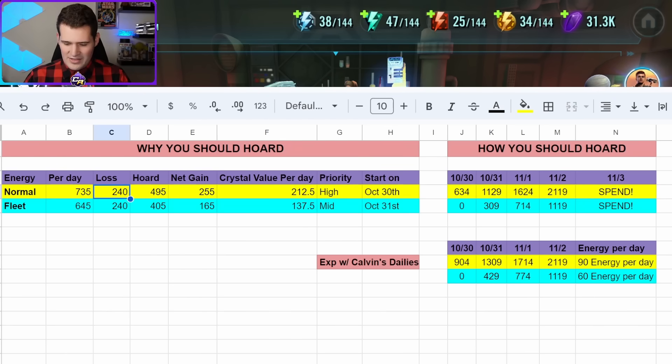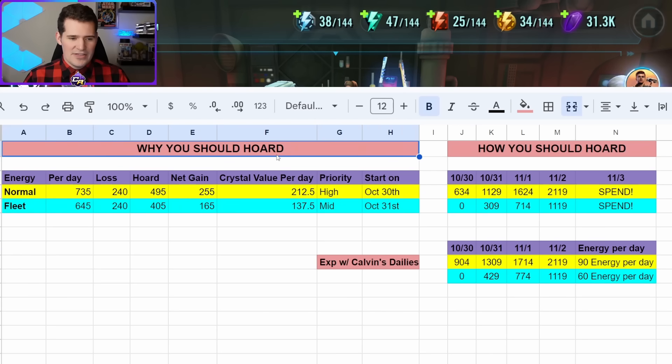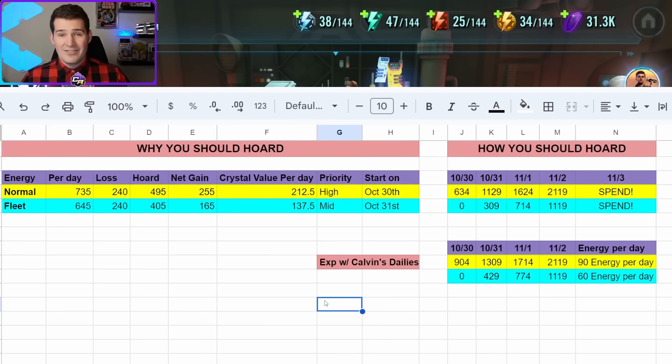Getting over to the double drops — anyone who's watched my channel before has probably seen a spreadsheet similar to this, but this one looks a little different for a couple of reasons. Number one, we have less energies, and number two, I want to start taking into account the amount of daily energy you need as well, or at least show you an example of what mine looks like.